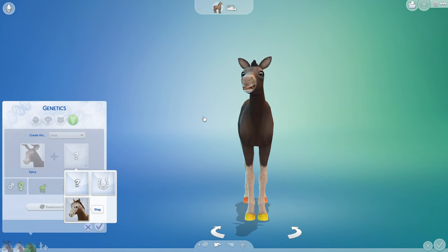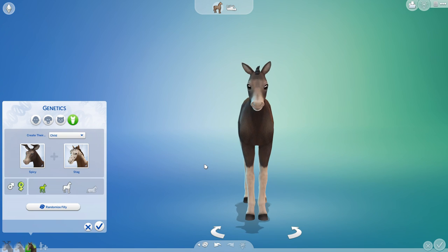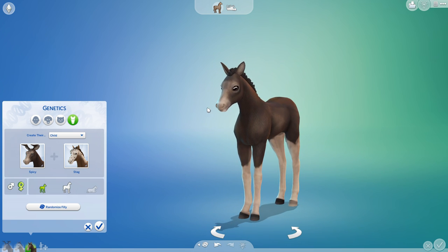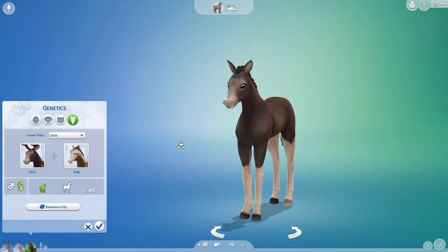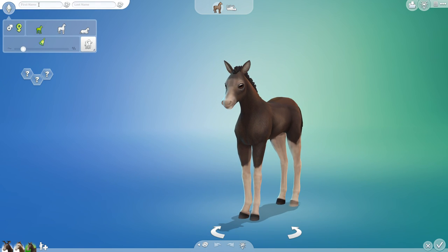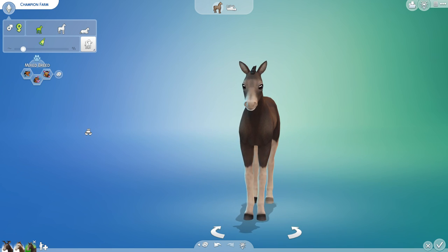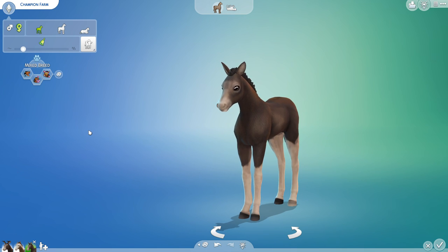Now that I've remembered to write down the genome for all the different colors that might show up, we are ready to go. Let's break out that petri dish and see what kind of curious crossbreed we create next! Without further ado, Spicy and Stag, I'd like you to welcome your little filly — she is randomized and she's so cute. This little one is going to be Champion Farm — I'm going to add the farm to the last name because I love how horses sometimes have funky names.